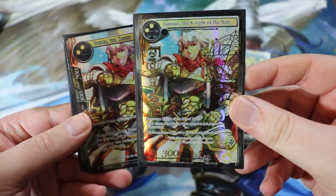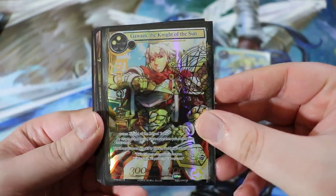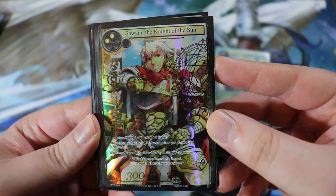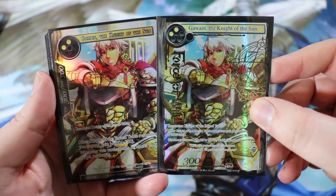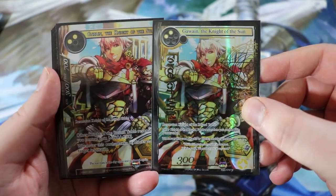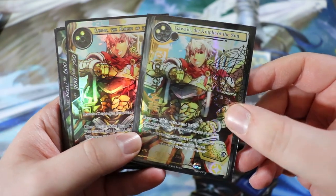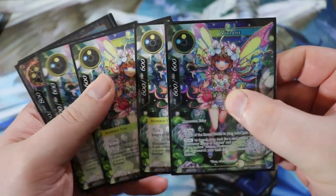Next is Gawain the Knight of the Sun — a starter deck card, a reprint from an older set. He's a 300/700 Knight of the Round Table for double light. Other Knight of the Round Table resonators you control gain +200/+200, and when this card attacks or blocks, rest target resonator. We're only running two because his effect is a little slow and we can do better at the two-drop slot. We can search him up with Percival if needed.